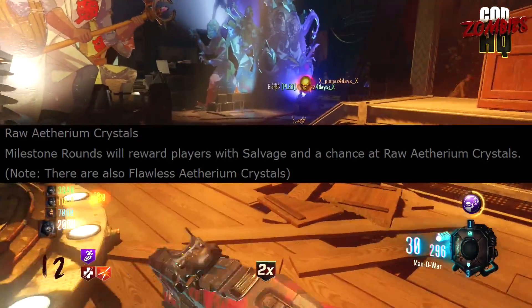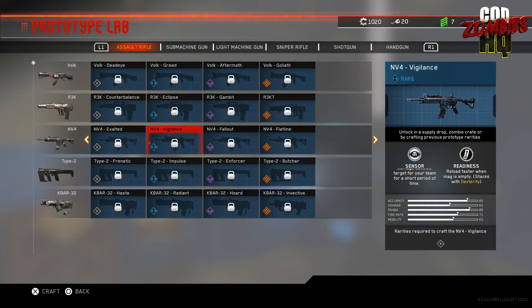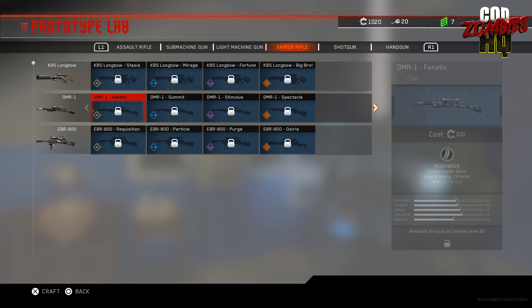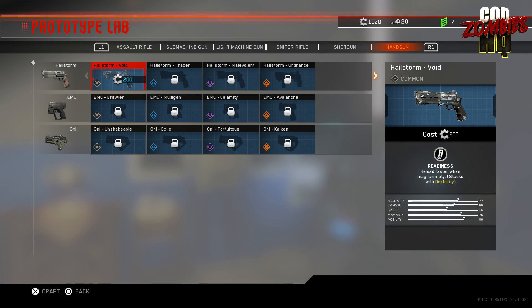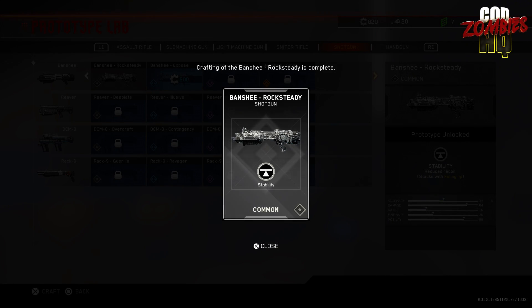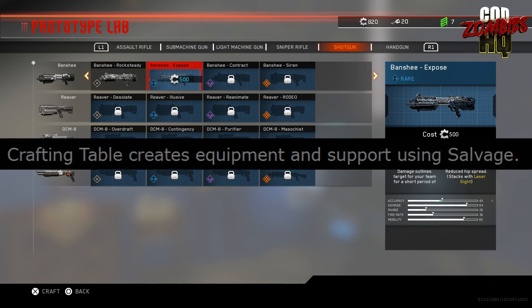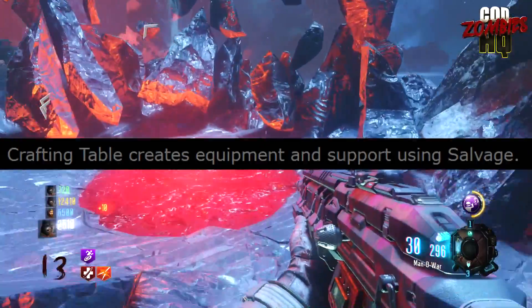The first currency is going to be called salvage. The first thing I think of when I hear salvage relating to zombies is the Infinite Warfare zombie system, which used salvage to help unlock specific variants of weapons you could bring back and use in zombies. That still might be the case in Cold War, but another part of this leak suggests it has another use in-game, stating that the crafting table creates equipment and support using salvage.